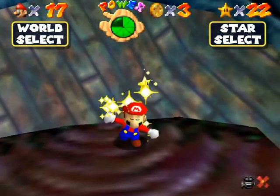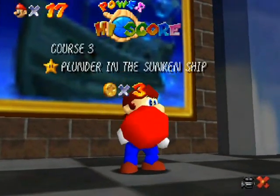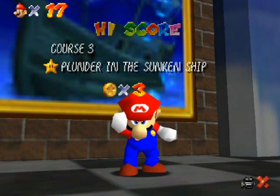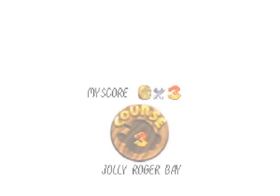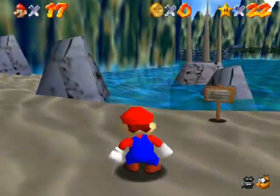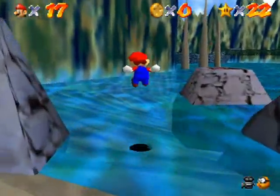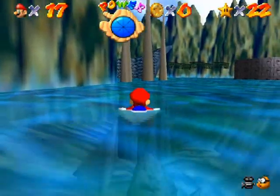And there is the star. Three coins, high score — world record. Back inside. The next star is 'Can the Eel Come Out to Play?' Yeah, we're going to be meeting up with Unagi once again, because that eel just loves to be in your way.